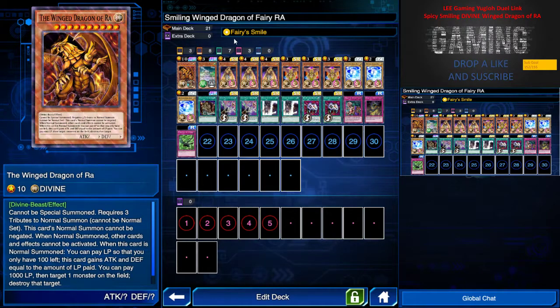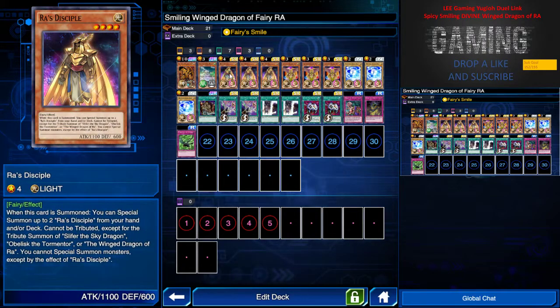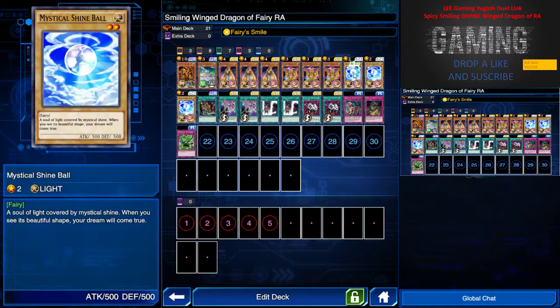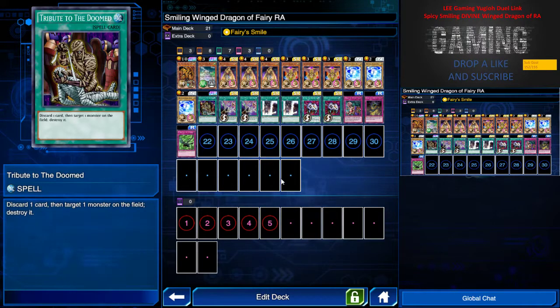In order to have more life points, I decided to use Fairy Smile because each draw turn, if I have a fairy that is drawn, I gain 1000 life points. We have Ra Cypher as fairy — three of them — we need Nurse Reficule, three of them, and Mystic Shine Ball, three of them. So basically there's a potential of 9000 life points added to your life, which is pretty good for Ra's effect.